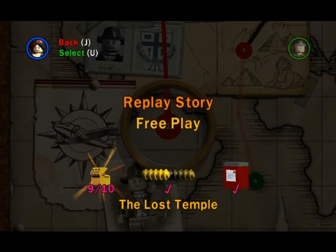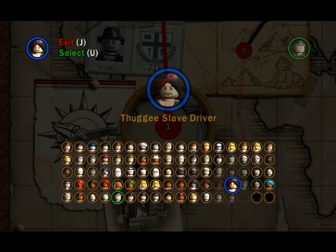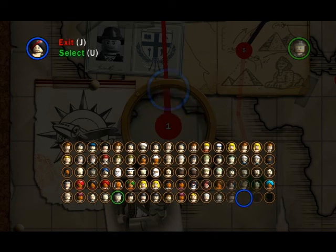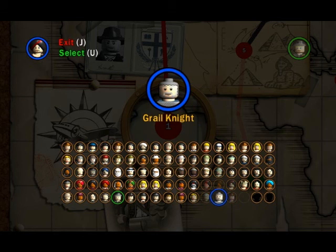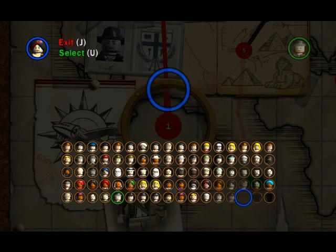Free play is basically where you can choose your character. Here I have these custom characters which I totally created by myself: Fedora and the Grail Knight. And then there's this other one that's nothing.